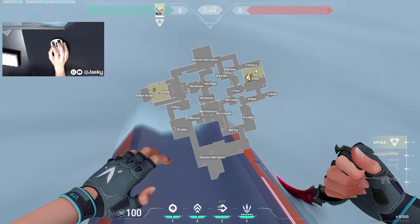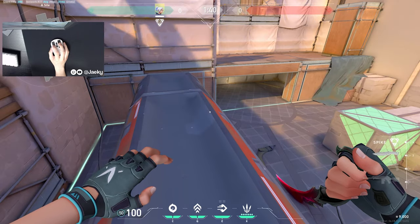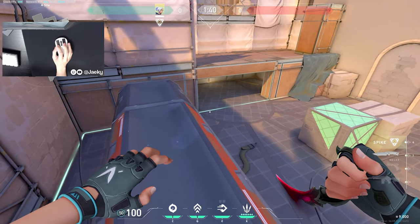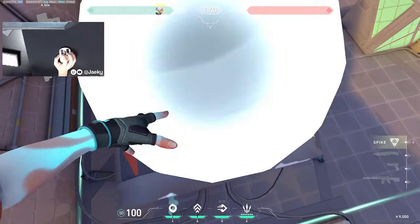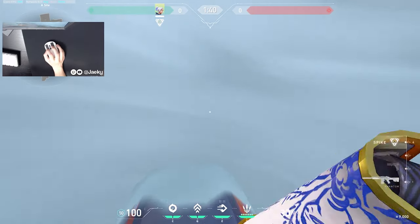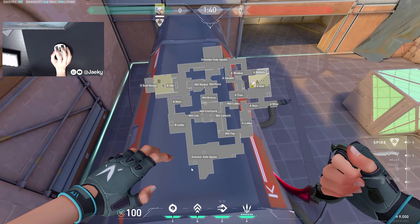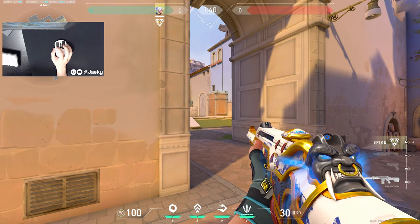If you're waiting for utility from your initiators and timings aren't always perfect, you can actually use your second smoke to buy a couple more seconds. That's why Jett has two smokes — you can use your first smoke to dash out top gen and then, if you're waiting for your KAY/O to flash, throw another smoke so you can wait for the flash to pop and then peek afterward. That's another way to effectively use your second smoke.